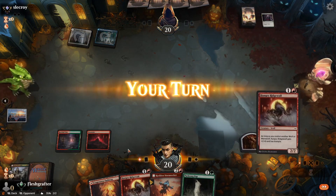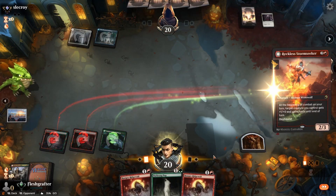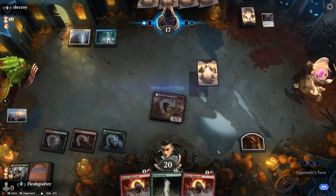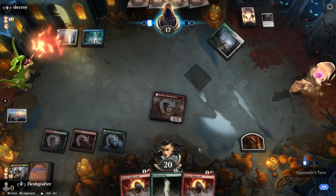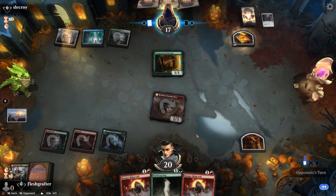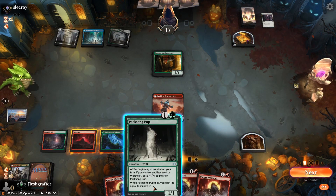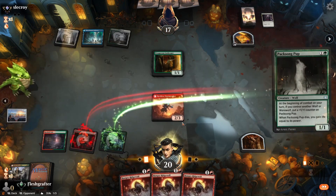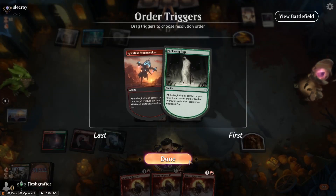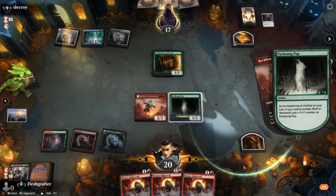Our opponent answers with Faithful Absence, so we go with the Storm Seeker instead. Storm Seeker's ability to give itself haste allows us to attack for some damage. Our opponent turns out to be white-blue-green with an Innkeeper. We play the Pack's Son Pup so it can start getting +1/+1 counters, choosing to give it haste. Our opponent seems to have instant speed interaction, but surprisingly it's just Revitalize.